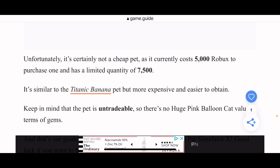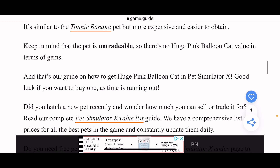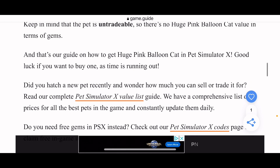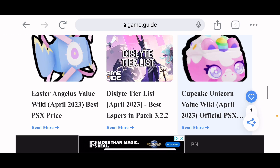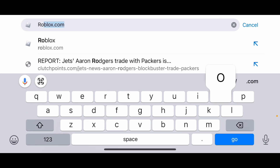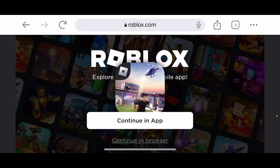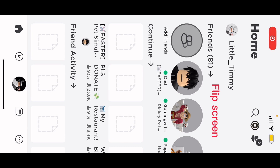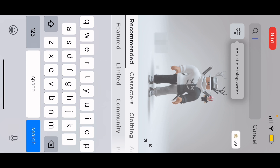It is untradeable, and there's no Huge Pink Balloon Cat value in terms of gems. I'm going to go on Roblox.com and see if I can find it — I don't think it's available yet, so we'll see.